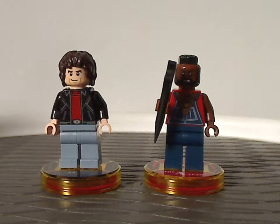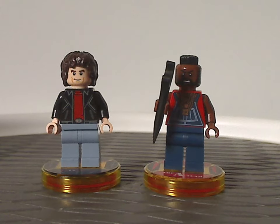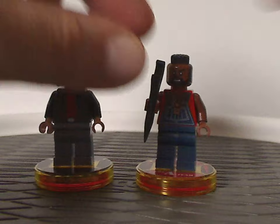Now onto the figs included for both. First off is the main protagonist of Knight Rider, Michael Knight, played by David Hasselhoff, of course. And on the left we have one of the main members of the A-Team, B.A. Baracus.